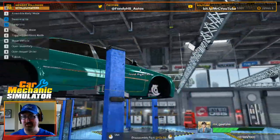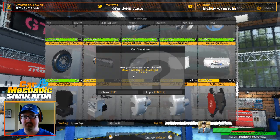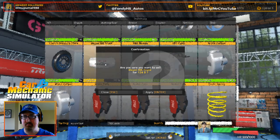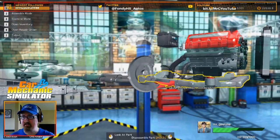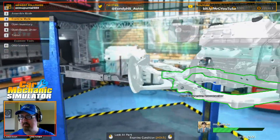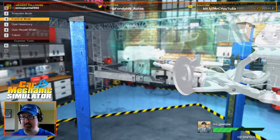Perfect matching color — like it was designed on purpose that way. We got all our body parts. So we can theoretically start putting things back on, but we do want to figure out those two other missing parts which for whatever reason we're not being able to see right now.